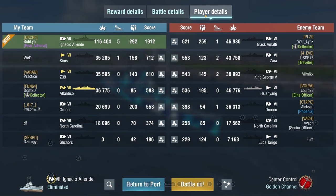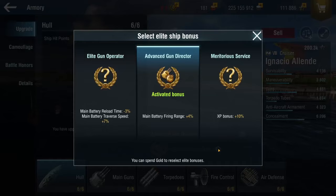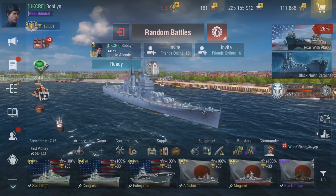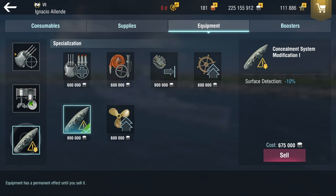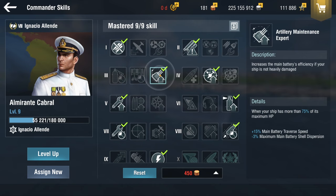I wanted to show you guys this Tier 8 because I've only shown the San Martin before. Now we're going to go into how I built this. I take the range buff for Elite Bonus — it is just better to have more range overall. Then we go for the equipment: Dispersion Mod, Propulsion Mod, and Detection. The reason I take Dispersion Mod is because I want to be precise, and these ships are not the most accurate — they can shoot pretty fast, but they're not the most accurate. For the commander, we have Almirante Cabral. We take Torpedo Alert and Artillery Maintenance.